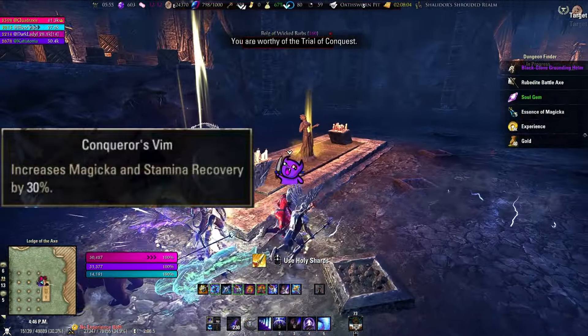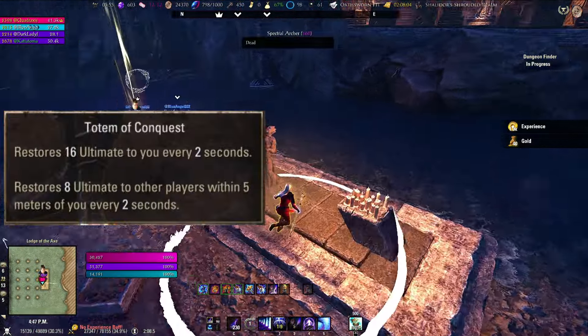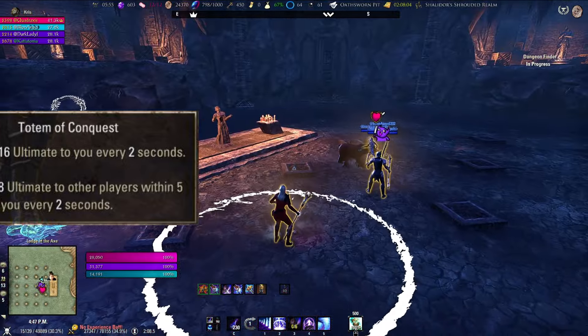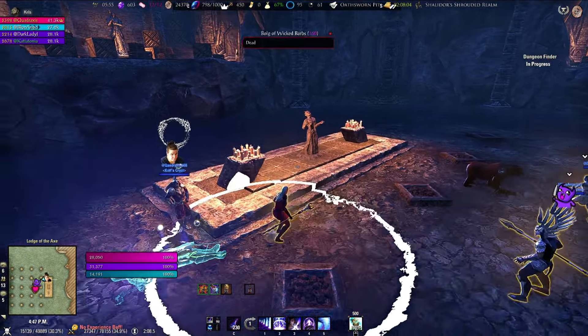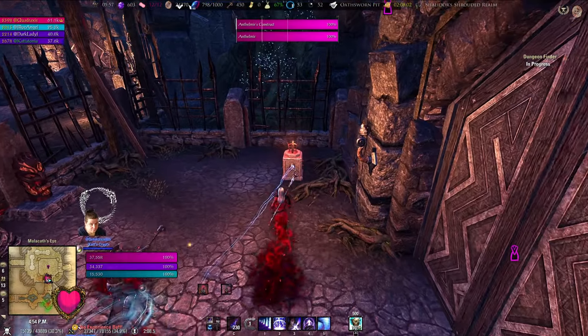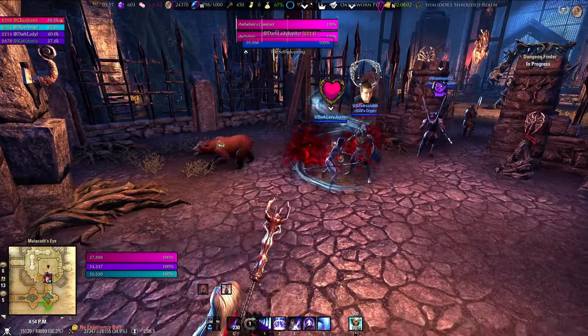With him dead you get this buff — Conqueror's Vim — which increases your magicka and stamina recovery by 30%. Synergizing the totem of conquest gives you this really cool effect, and if you overlap it with a player they can get some ultimate too. It's a very dank buff. Let's head through this portal to the second proper boss and of course turn on the hard mode.